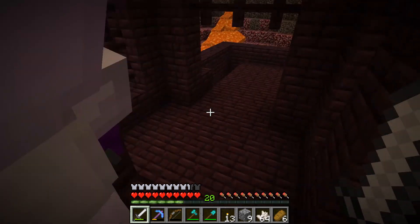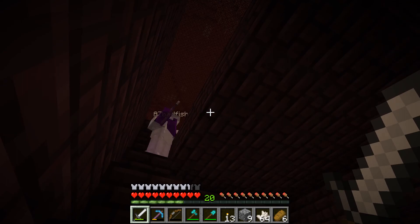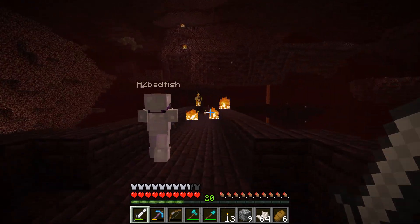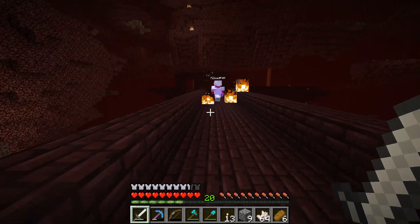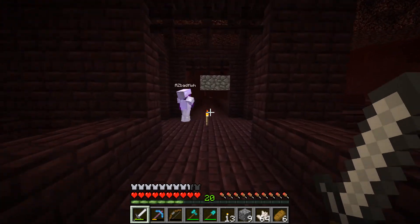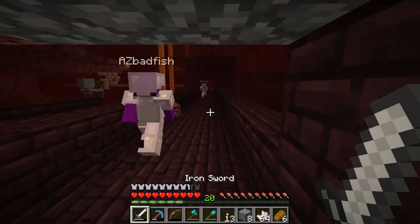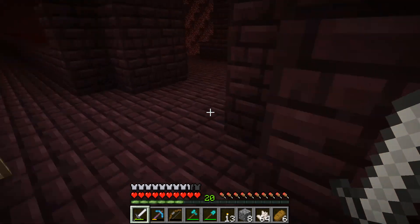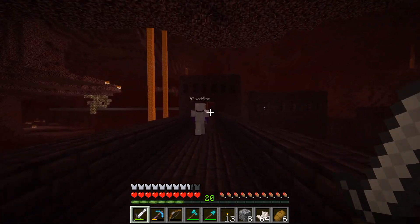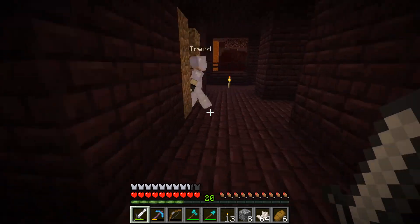Oh crap! Where's AZ at? I'm right behind you! Need you up there with your bow — there's two blazes up there! Clear! There's a wither skeleton down there too! I'm out of blocks. That's a normal skeleton as well — it might knock you off! Oh sorry — too late! Hey, that's cool though! Cool place for a fortress! Oh yeah, very well located!